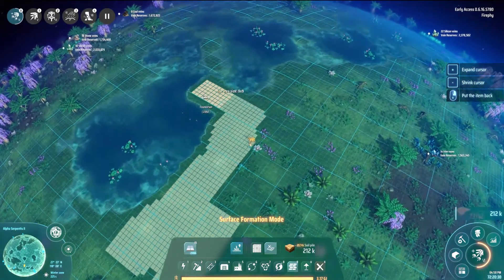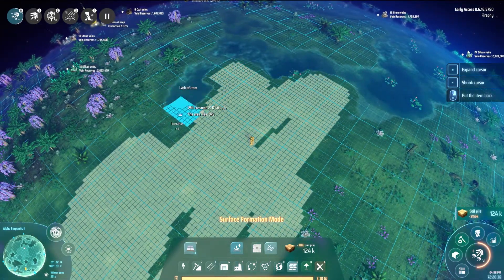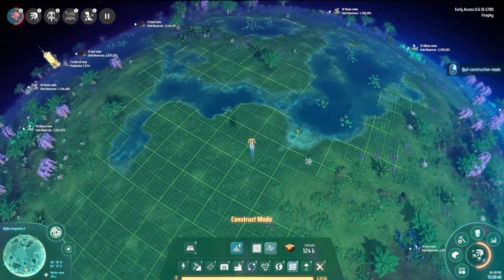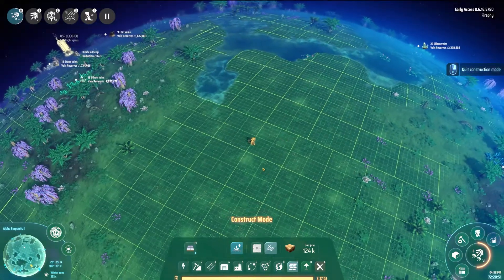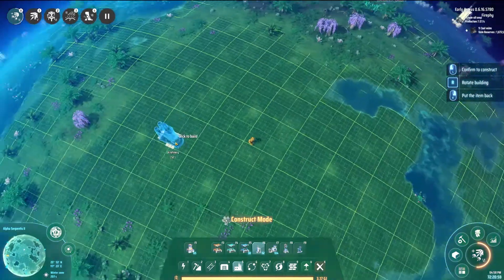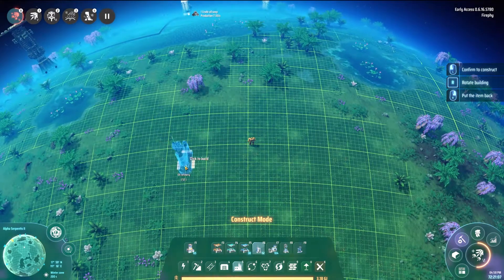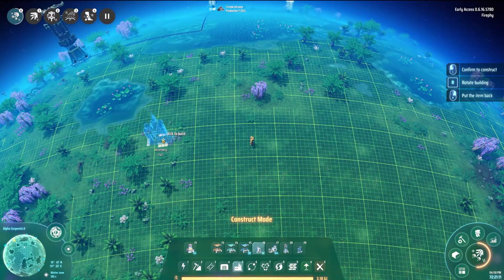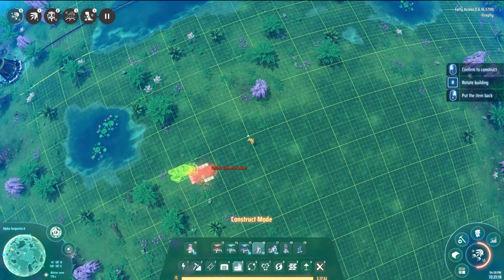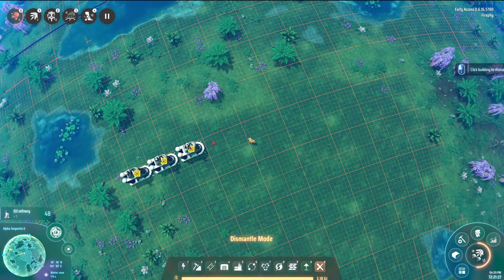I want to find a nice little space here and place about 120 oil refineries so I know I've got enough. I'm definitely going to have to go build more — I'm going to need more foundations as well because I've nearly run out already and I've just started. Foundations run out so fast. Let's just start placing down and see what it looks like. The station is so close I don't really need drones in there, but just in case I want to transport around other parts of the world.